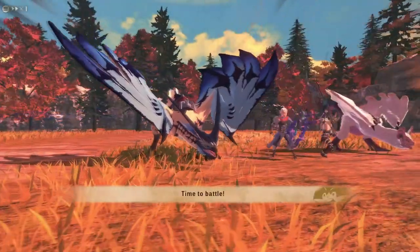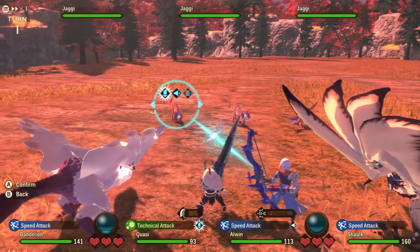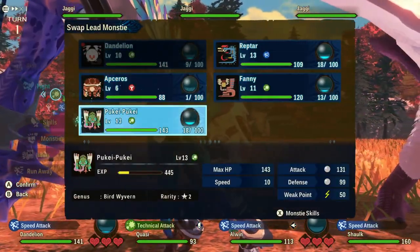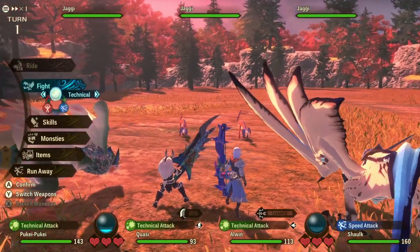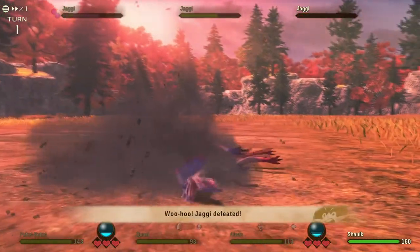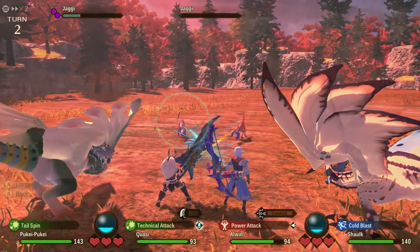Oh yeah, you jerks — the ones that really tripped me up. Okay, so you are Jaggies, which are speed. For some reason Dandelion's not using a technical attack — I do not for the life of me know why. Let's get Pukei-Pukei in here. All right, cool — you're going to use the technical. Slap them! Yeah, their speed — I was right, I'm not crazy. All right, well they almost died but we got them this time.